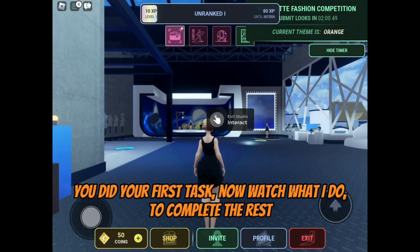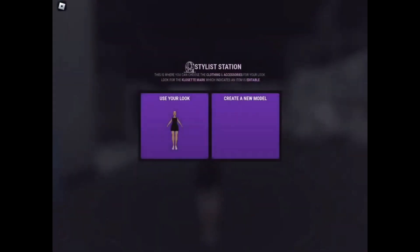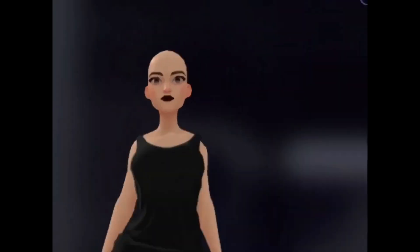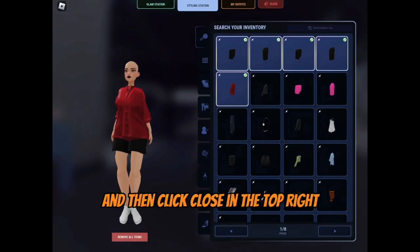Now watch what I do to complete the rest. Click this. Now click use your look and change or add on one item of clothing. And then click close in the top right.